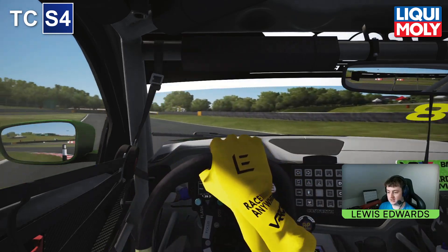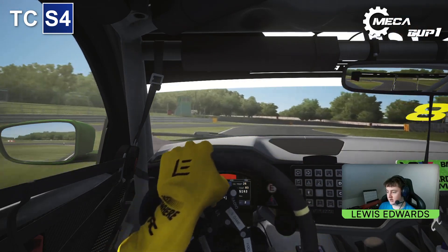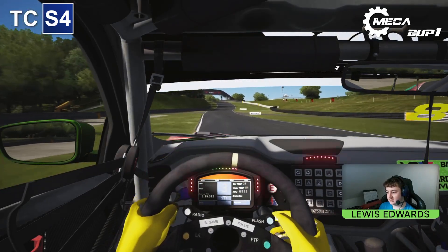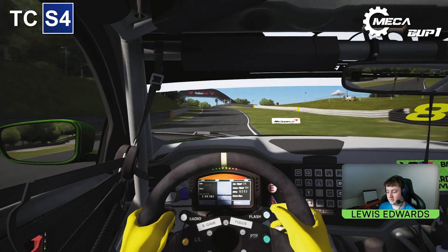Take a lot of curb on the right hander, not so much on the left hander, and then we've got another right hander here. Stay away from the curb as that seems to unsettle the car on the exit, and now heading up the hill.